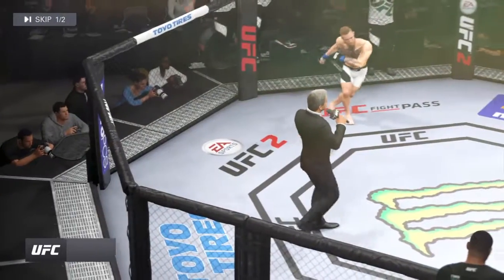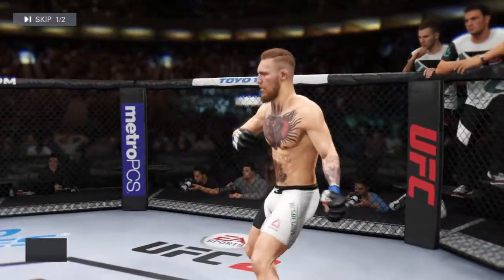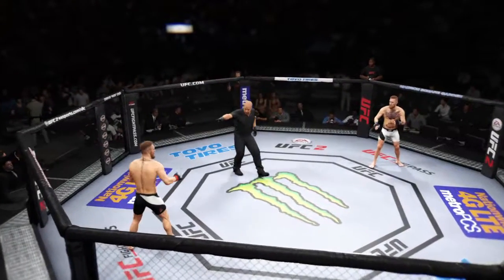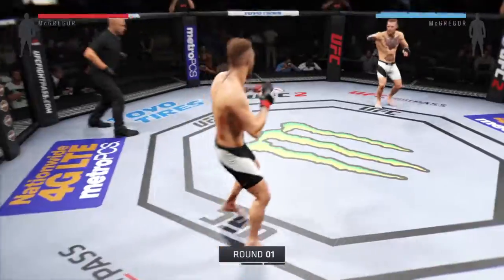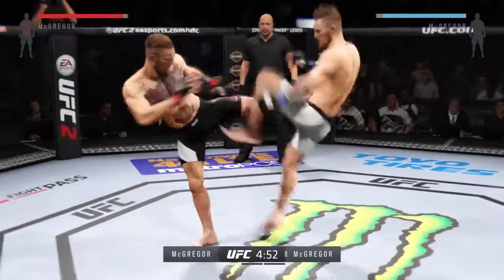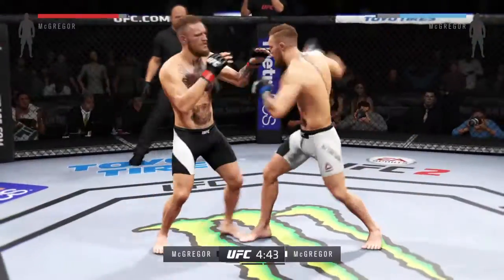Ladies and gentlemen, this fight is three rounds in the UFC featherweight division. Introducing first, fighting out of the blue corner, Conor McGregor. And here we go — Southpaw versus Southpaw. Tonight's fight is scheduled for three five-minute rounds. White trunks for McGregor, black trunks for his opponent.